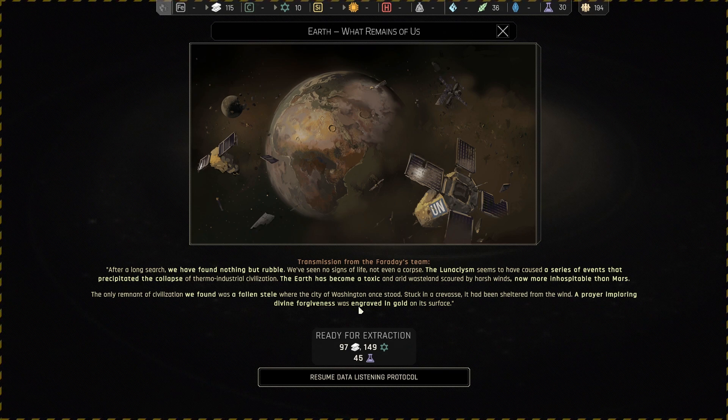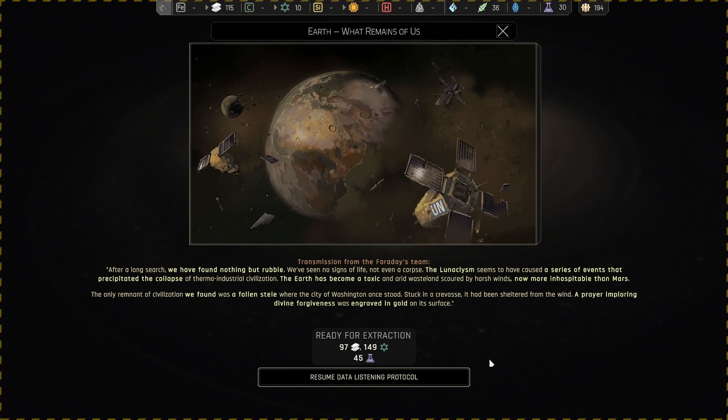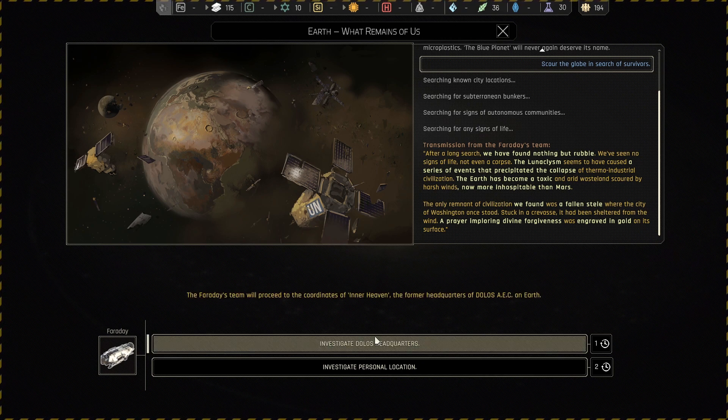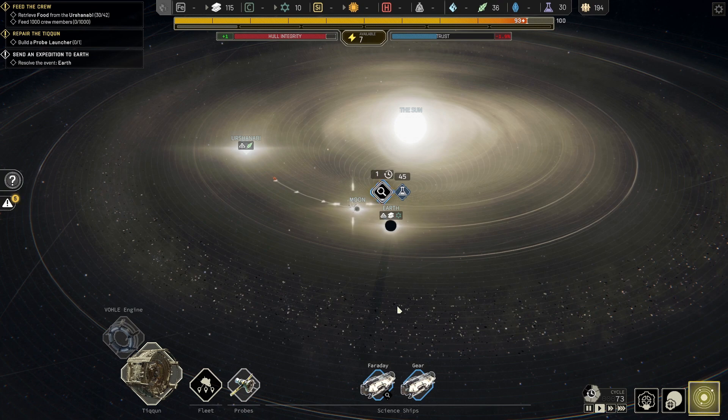The Lunaclysm — that's a good name — seems to have caused a series of events that precipitated the collapse of thermo-industrial civilisation. The Earth has become a toxic and arid wasteland, now more inhospitable than Mars, which is also absent. The only remnant of civilisation was a fallen steel slab where Washington once stood, sheltered in a crevice, with a prayer imploring divine forgiveness engraved in gold on its surface. On the flip side, we've got 97 alloys, 149 polymers, and 45 science to collect.